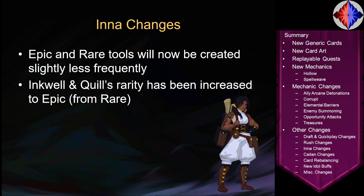Next, Interchanges. Ender got nerfed slightly — Epic and Rare tools will now be created slightly less frequently, and Inquil and Quill's rarity has been increased to Epic from Rare. Inquil and Quill is the tool that creates copies of another non-temporary card in your hand. It's a bit of a nerf but not too severe, and overall it is still fantastic.